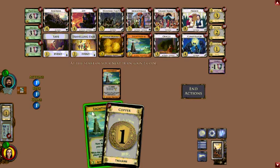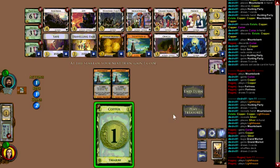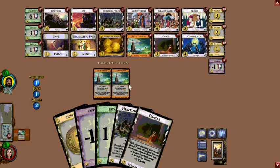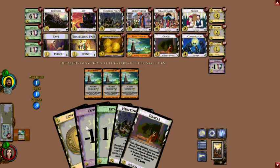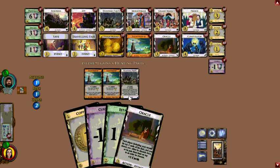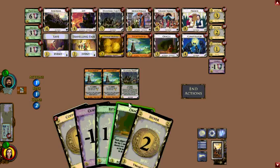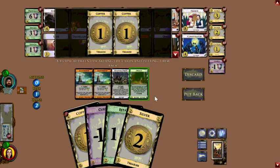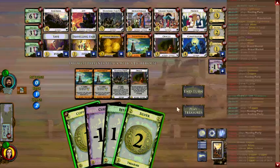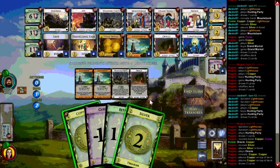I think I would have had a different opening here on 4-3. I definitely would have opened with a Lighthouse, and then probably with Silver. I might have done Traveling Fair to Lighthouse and then Traveling Fair to another Lighthouse. Seeing a 5-2 opening from my opponent, I probably would have just gone all the way in for Lighthouses and top-decking and stuff for a long time.